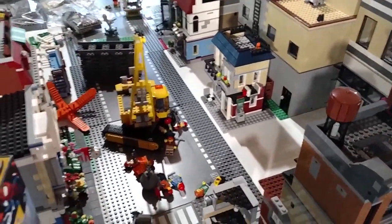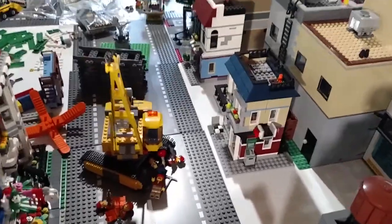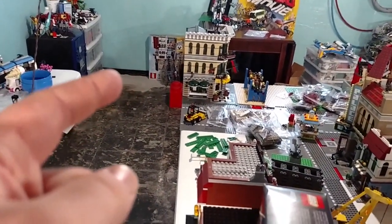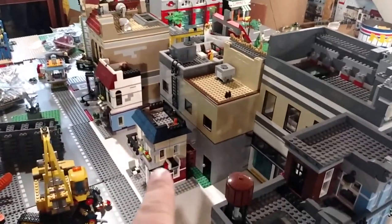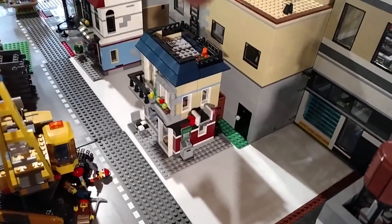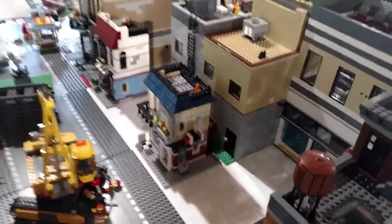Here's the back of the city, which nobody at the show will really see — they'll see the front. I've got another café corner — not the café corner, the bike shop café — and I'm going to turn it into a modular. I think I'm going to have a park behind the Japanese restaurant, kind of like a little city park, just something to go in there.